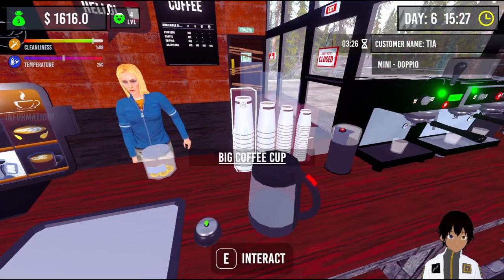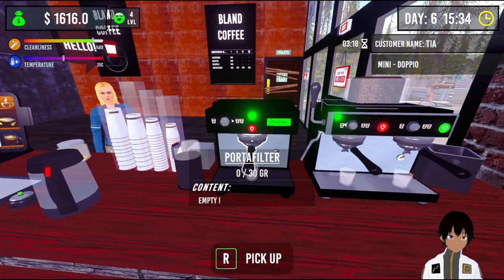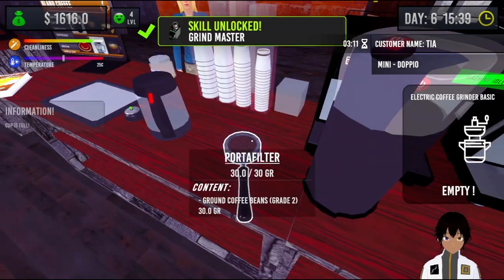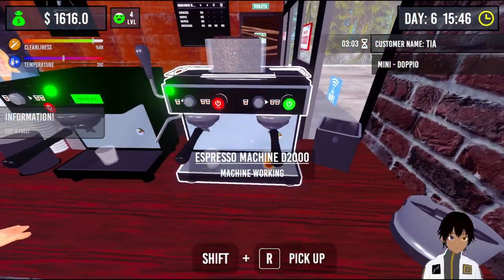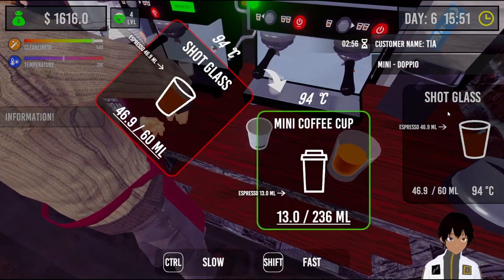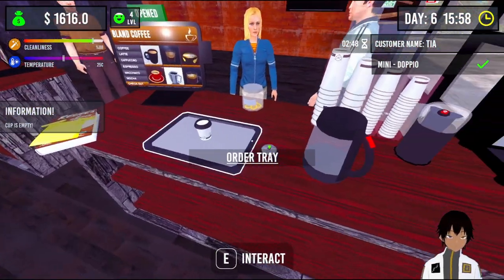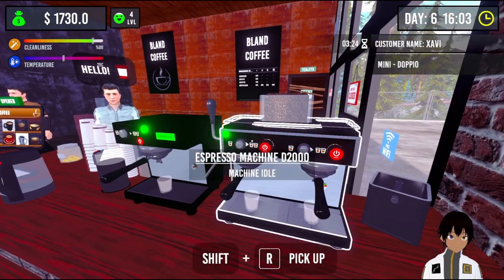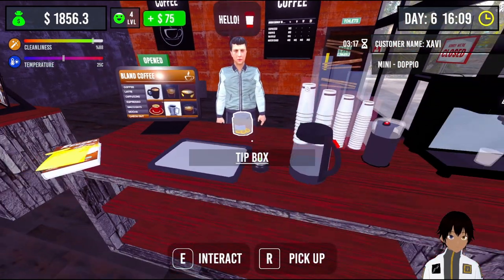We have Tia here who wants a double. We'll empty up the — you're empty for some reason, even though I'm pretty sure you've got coffee beans. But okay. We'll put some in you. You are almost done and you want a mini. Fill up and over here. Almost done. Okay, that's that one as well. Goes here. Xavier also wants one, which we can do here. Do you out. That should be good.